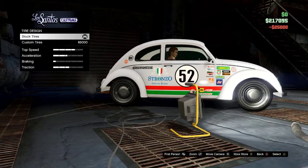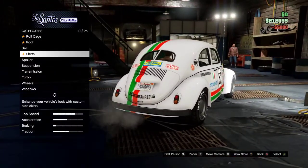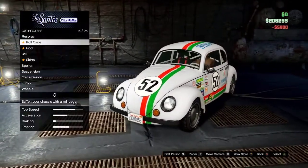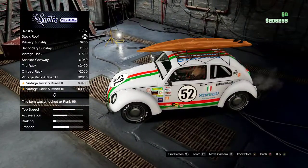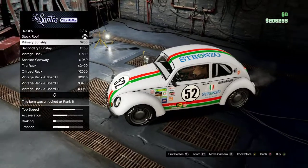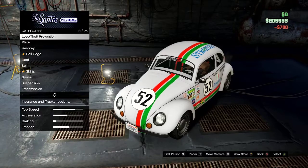Make sure you buy bulletproof tires, obviously. And because Herbie did participate in NASCAR, we're gonna give him some decals on the tires. Once you have that done, we're gonna put in a roll cage.